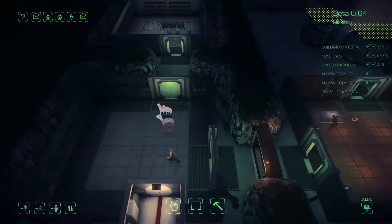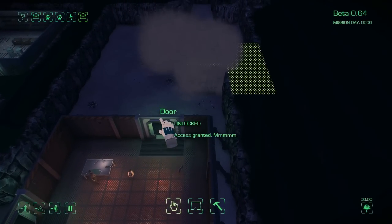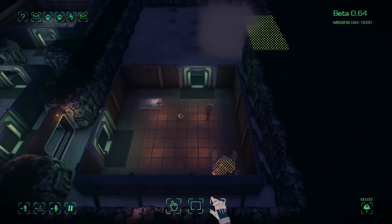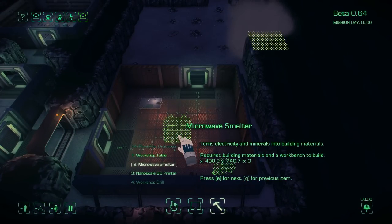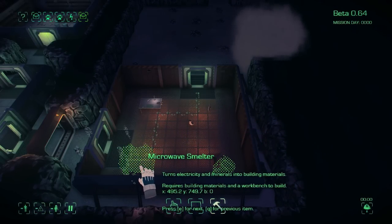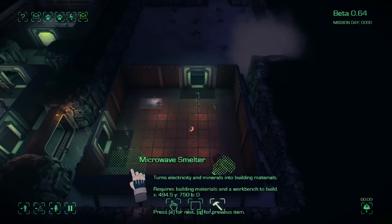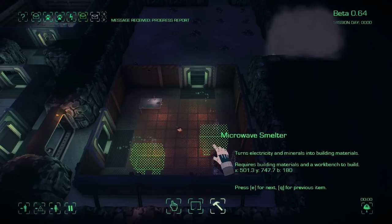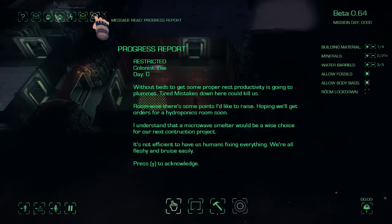The wind turbine's all finished off. Other things you might be able to focus on: you can make a battery in here to store power, just in case anything ever happens to the wind. What other objects can I make? I can make a microwave smelter — it turns electricity and minerals into building materials. That sounds pretty rad. Let's put that in here. Hopefully that'll allow us to get some building materials so we can keep expanding this place out.